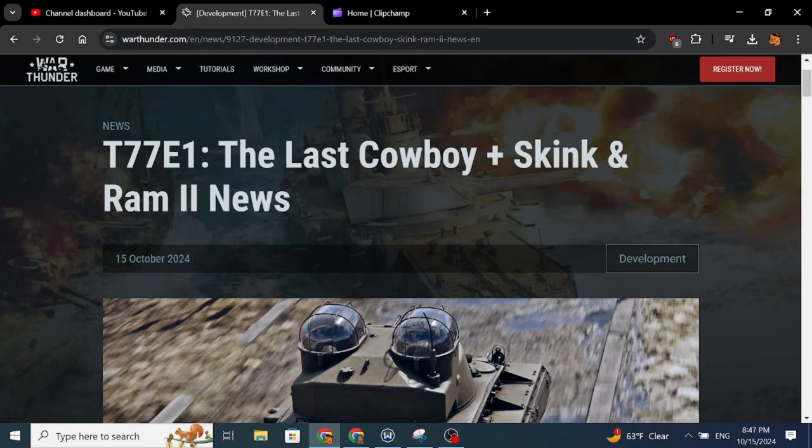I would have wanted to see something to fill the gap between 4.0 and 7.7 anti-air for the US. The addition of the Skink and T77E1 are their additions, so we'll take them as American mains. In conclusion, the T77E1 looks like something you should get — it should be quick to research at rank 2. I would not go for the Skink unless you're playing Britain, and I would not buy the Ram 2 premium personally.